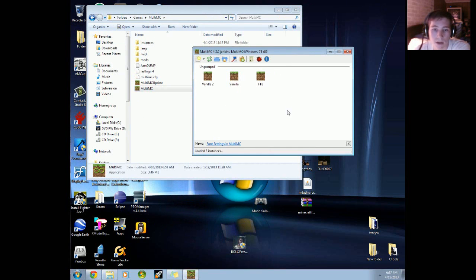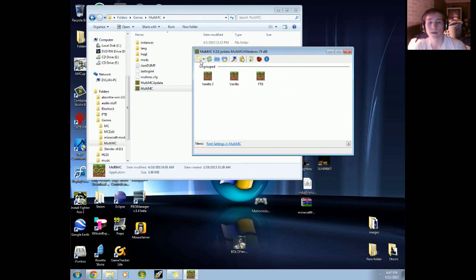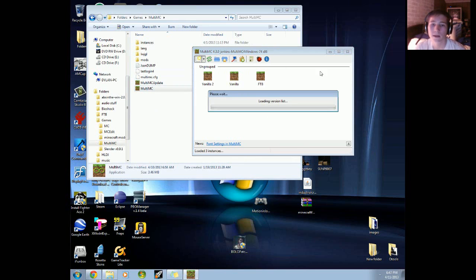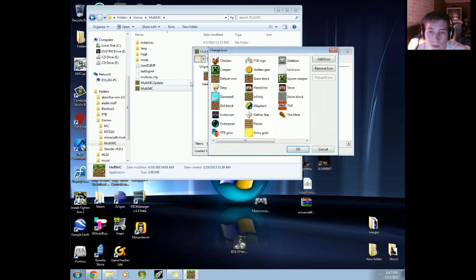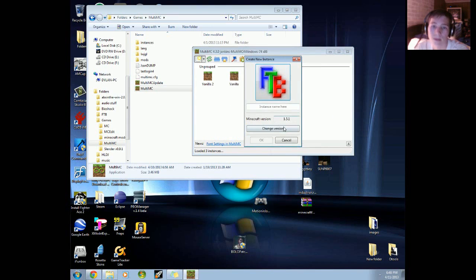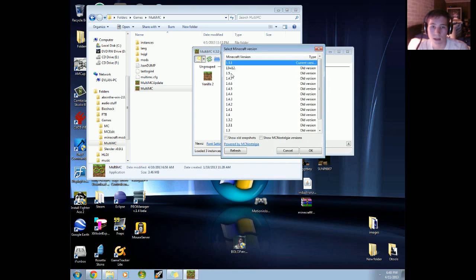If you've seen my videos before, I have told you all about all of these. First thing you're going to want to do, add a new instance. Pick whatever icon — it doesn't matter, I'm putting ftb because it's awesome. Make sure that the version says 1.5.1. If it does not, go in here and change it to 1.5.1.